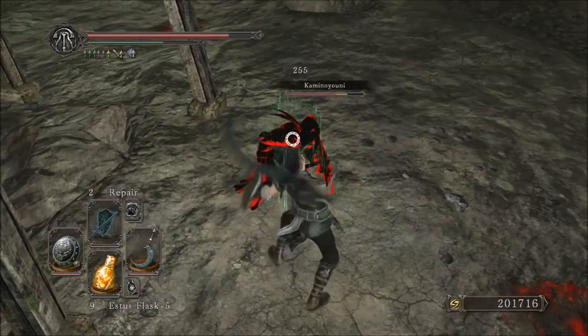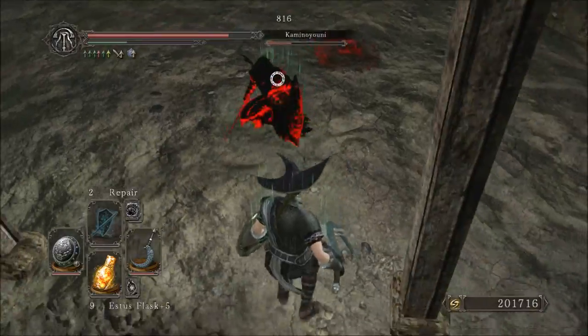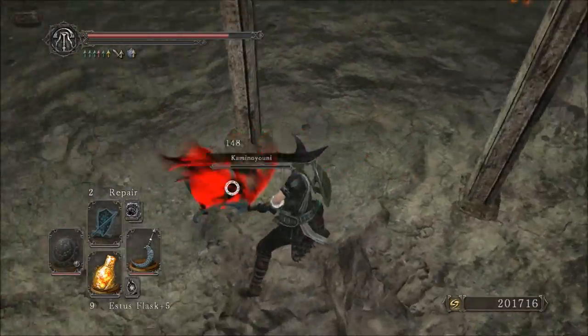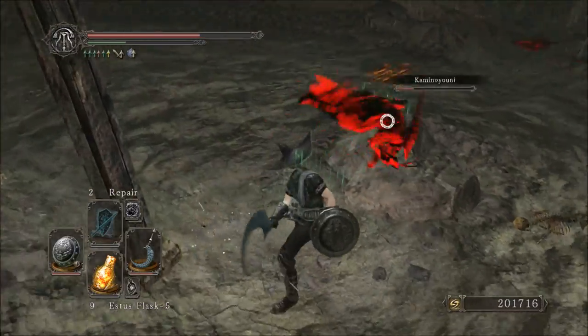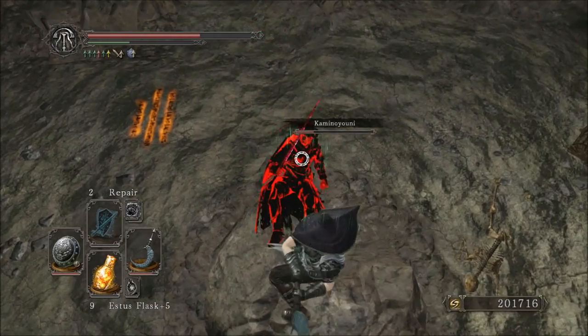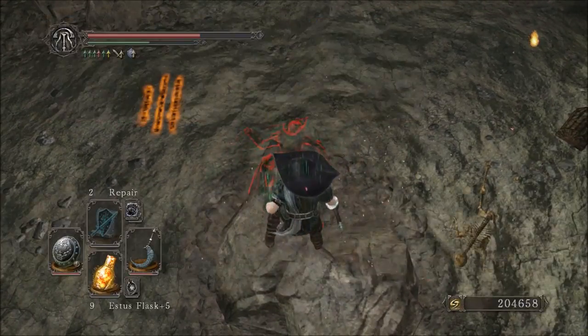Hello everyone, and welcome back to another session of Dark Souls 2 PvP and Another Weapon Showcase. This time I'm using the Silver Black Sickle, which you can get as a drop from the Grave Wardens in the Undead Crypt by Agdain. This weapon is a rare drop from them, so it will take a little bit of farming to get. But getting started with the weapon itself: